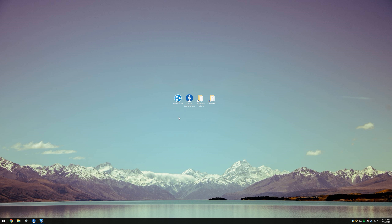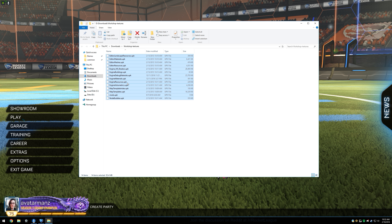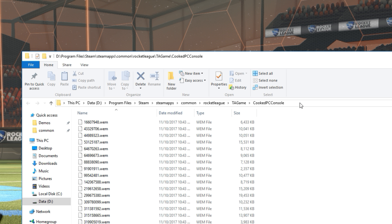Go to the description, download Hamachi, the Rocket Launcher, and the Workshop Textures. You're going to have to make an account for Hamachi, and the Workshop Textures you're actually going to want to copy the contents of this Workshop Textures folder into the Cooked PC Console folder in your Steam Apps folder.